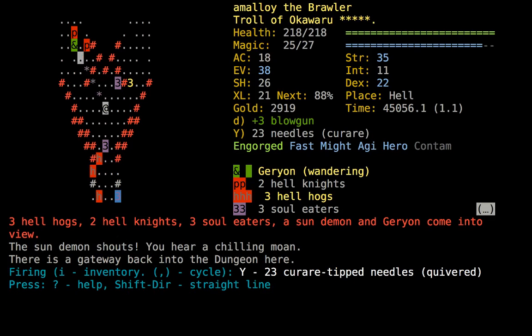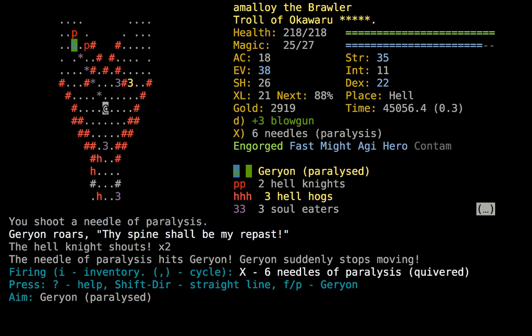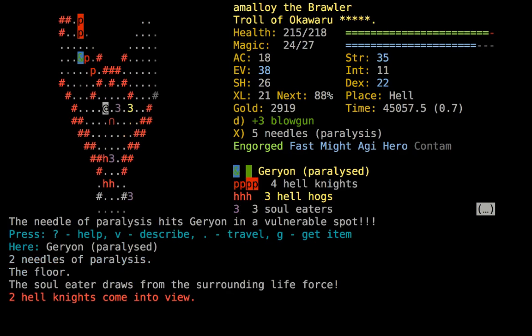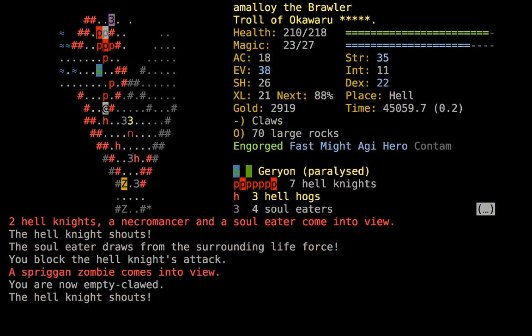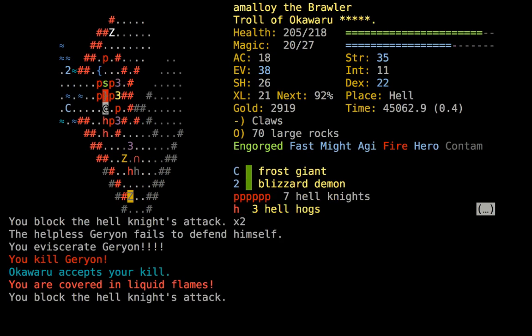We're way stronger than usual right now, and that's important. Where's Garyon? He's up there and he's distracted. Let's try the needles of paralysis. He stopped moving! I'm gonna hit him with another one to reapply the paralysis while he is paralyzed because it will add a lot of turns. Three exclamation points — I guess that means he's paralyzed for a long time. There are a lot of hell knights in here, something invisible too. We're mangling Garyon — we got him. He's not dead yet, but now he's dead.